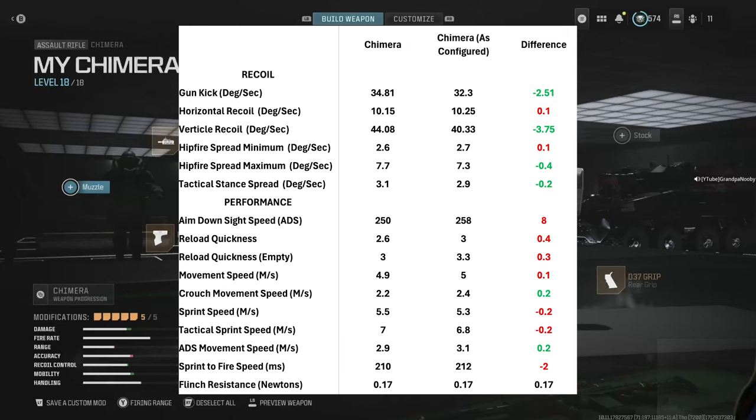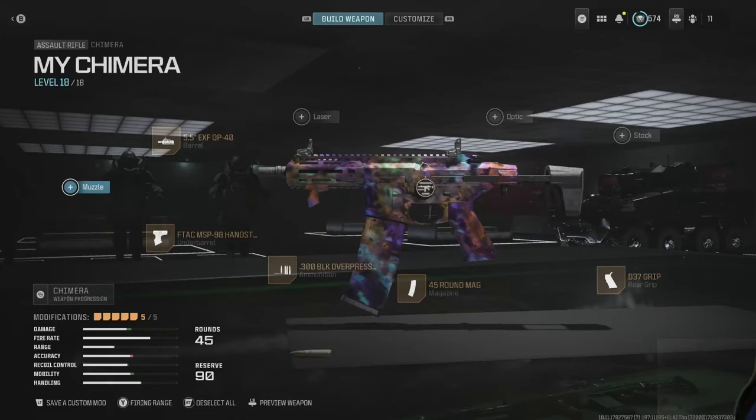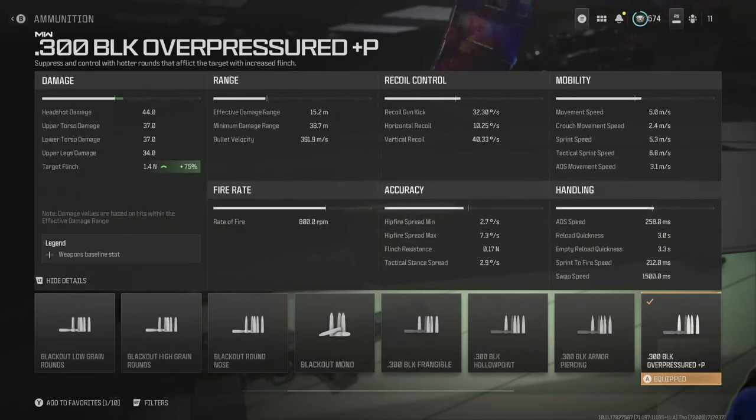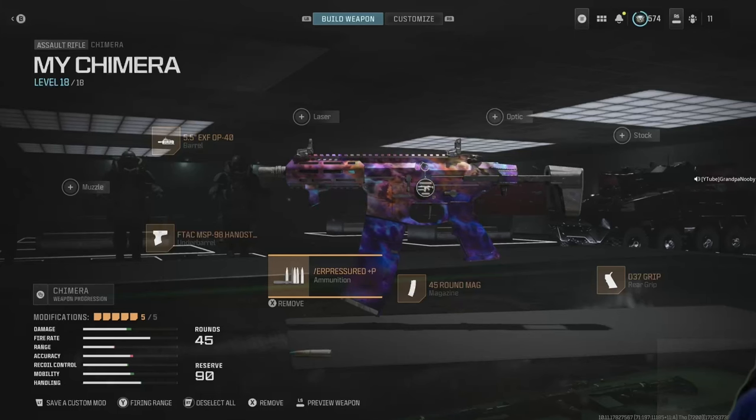Flinch resistance is a standard 0.17 newtons. In my configuration I added overpressure rounds, which gives 75 percent more target flinch. Given the slimmer effective damage range of the Chimera, if I'm going up against an AR, marksman rifle, or sniper, they'll likely be outside that range — if I can make them flinch, I have a better chance of winning the gunfight. That's how I've got this thing configured, so let's go to the field of honor.